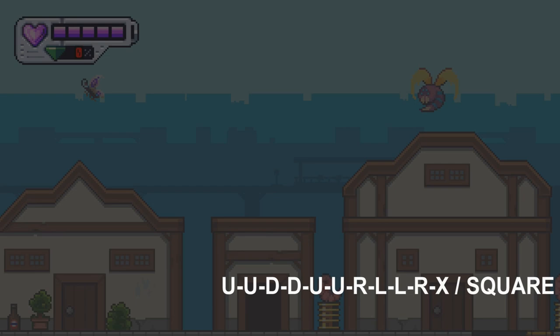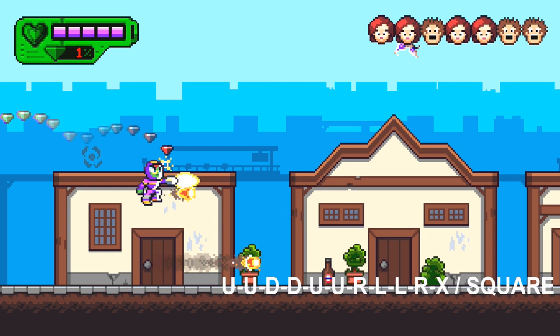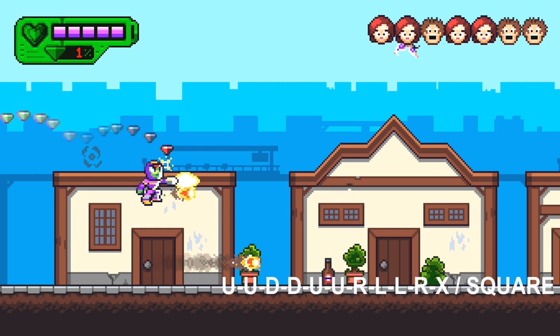The main objective is to rescue all civilians on each level and then reach the flag at the end. You can also see how many civilians you've saved at the top right. After you finish each level you'll have to fight a boss, but the boss fights are super easy with God Mode, so you shouldn't have any issues. Overall it's a really easy game.